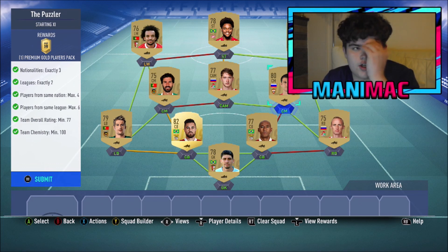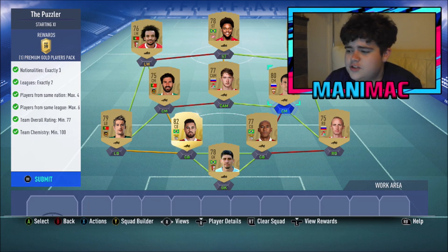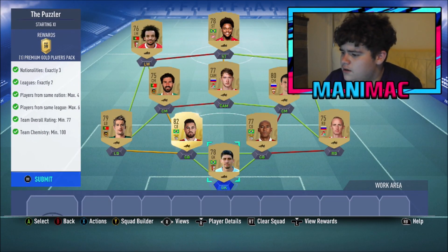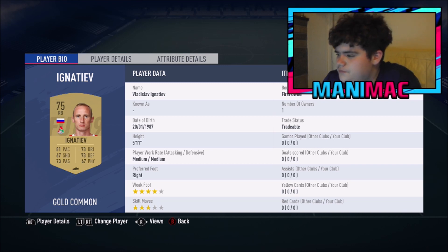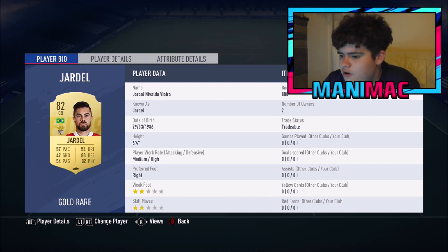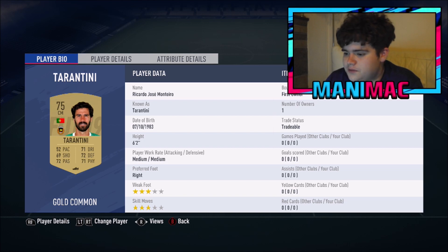All of these squads are really cheap - I think the whole SBC as a total is about 30k and you get about 300k worth of packs back, so it's a good return. So let's go for it. For the first one, the Puzzler - this is a fairly easy one. A lot of these players are pack-pulled, and you don't need loyalty for this squad. You may need a position changer though. In goal we have Matthäus, Vladislav Ignatiev, Anderson, Luis de Silva, Jardel who I picked up for 800 coins, Fabio Quintrell, Dezegov, Tarantini.